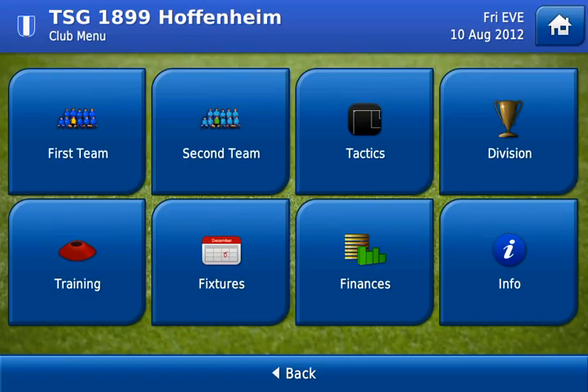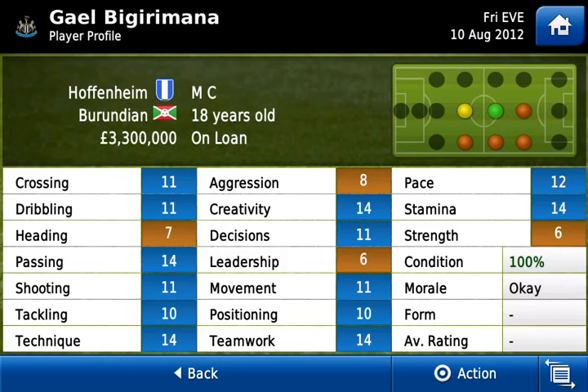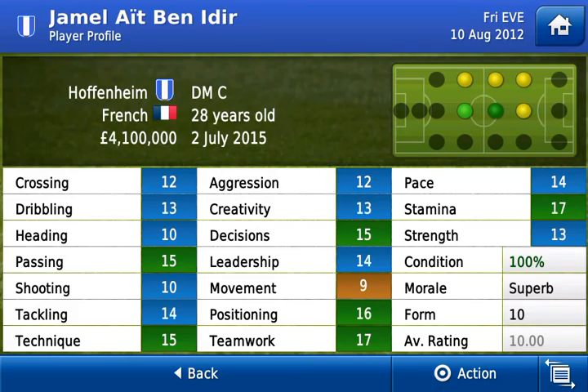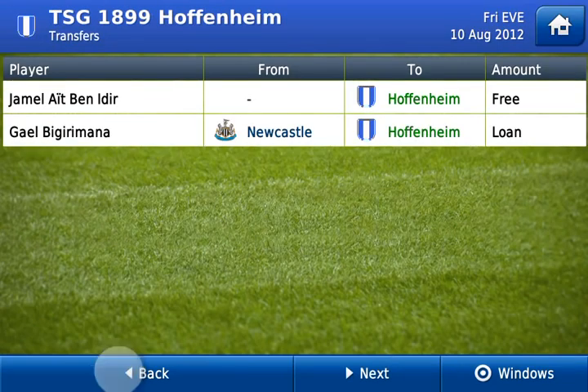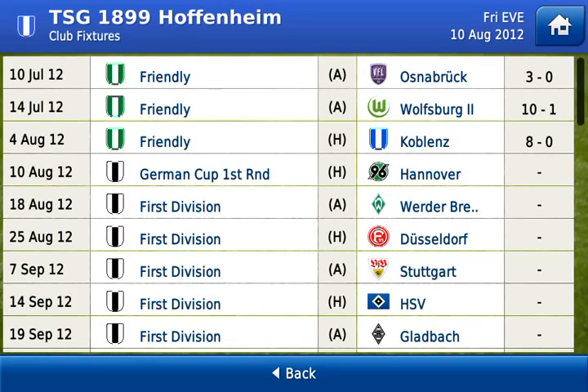Pre-season done. I'll run through the transfers - I brought in Jamal Alt-ben Ide on a free transfer, which will be the next video because I just found him and another guy you'll all appreciate. I also got Gael Biggie Romana from Newcastle because he's only 18 and looks quite good. Couldn't afford to buy him as Leeds had no money in the finances. He's French, worth 4.1 million pounds, a defensive midfielder - I'll play him center mid. He's a very good player and I'll go into more about him in the free transfer madness video.